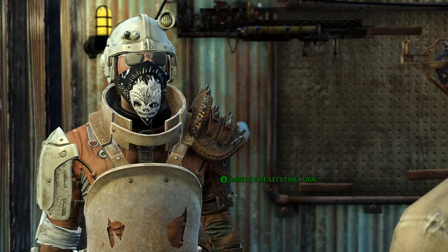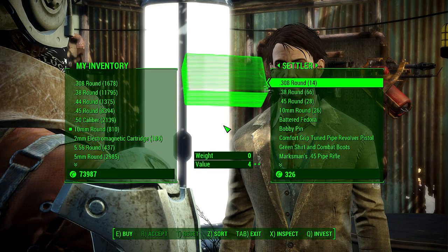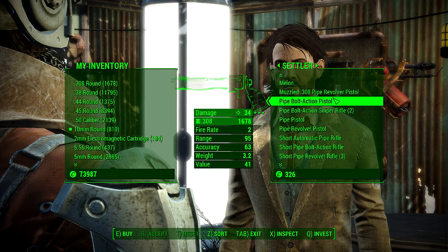And there you go — you have the bottom menu, which means he can sell his weapons, and there's all the goodies. So that's how you set up a shop.